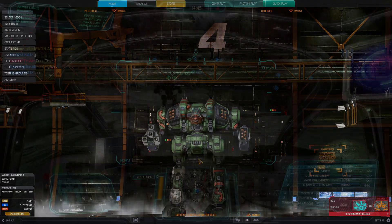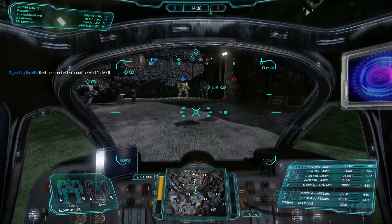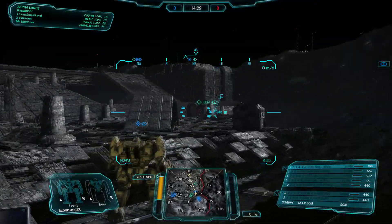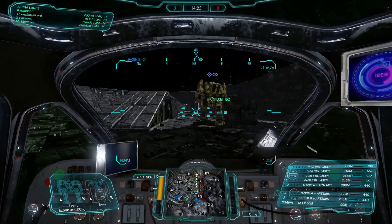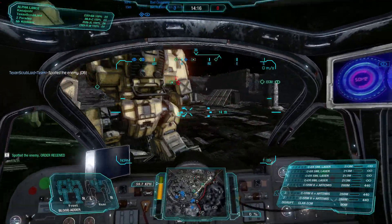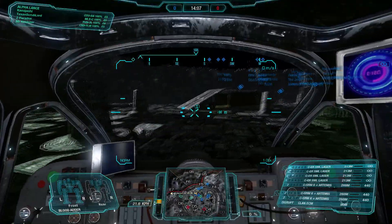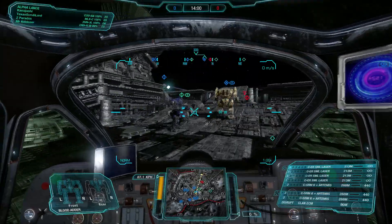For our first match with this mech, we are on HPG Manifold Skirmish. We have to stay with our team — we are slow and fragile but with a sledgehammer of an attack for a light mech. I'm going to find an assault buddy. We got a Battle Master here; I'll just snuggle up to him, follow him around, and be his personal ECM helper. If a light tries to get on his butt, I'll scare it off. That is how I figured this design is going to function. Oh — Death Strike — I'm going to go with that one, sorry Battle Master.